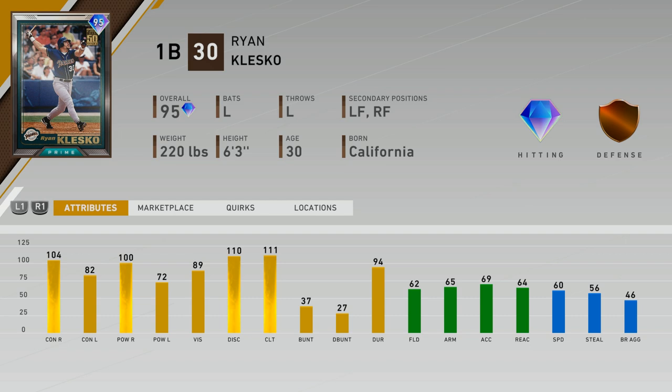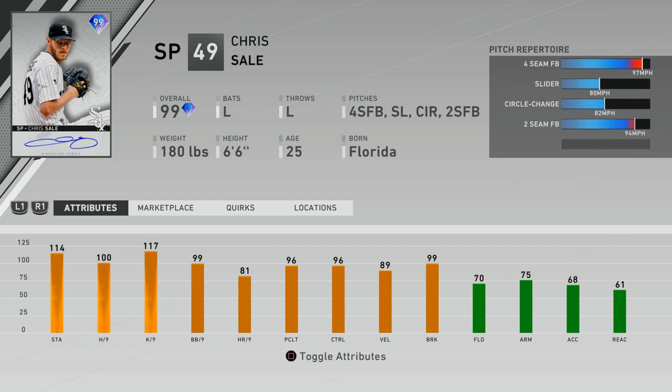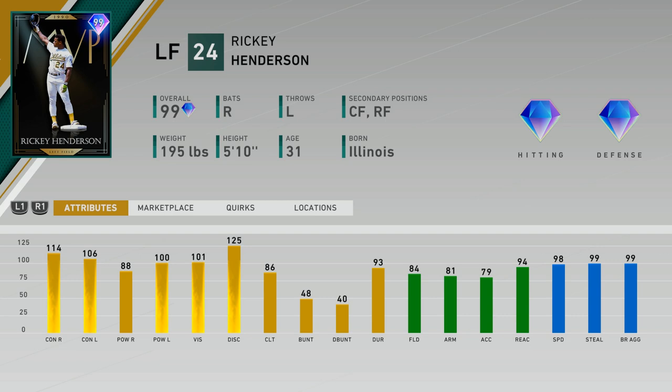We have some brand new pennant race division rewards as well as World Series rewards. We have a Prime Ryan Klesko, which is a pretty good card against righties — I wouldn't really use him on defense. There are plenty of other first basemen, but if you have a budget team I'd also recommend Brett Boone — a more balanced player, a little lower against lefties but with diamond defense, kind of like a budget Sandberg. This brand new World Series reward Chris Sale is very good — he is the exact same card as last year, same attributes, same pitch repertoire, the exact same Signature Series Chris Sale card.